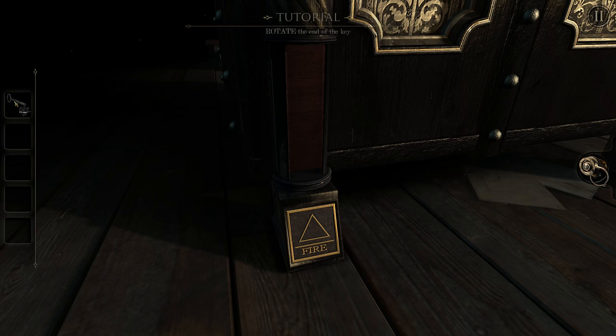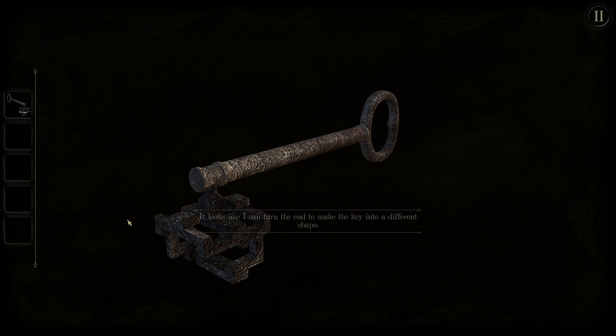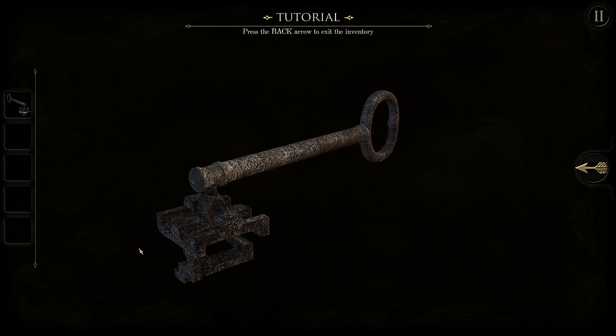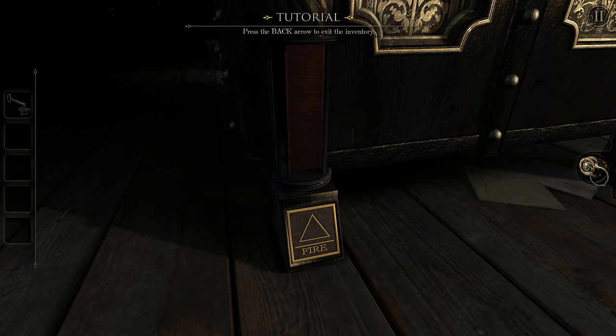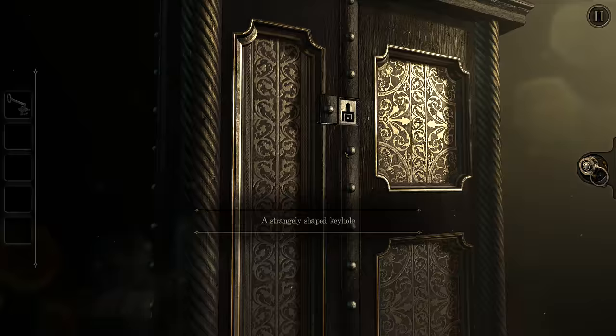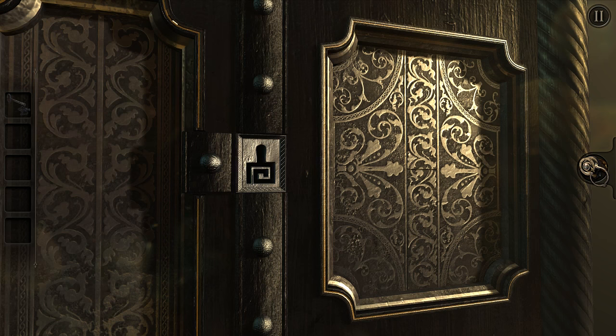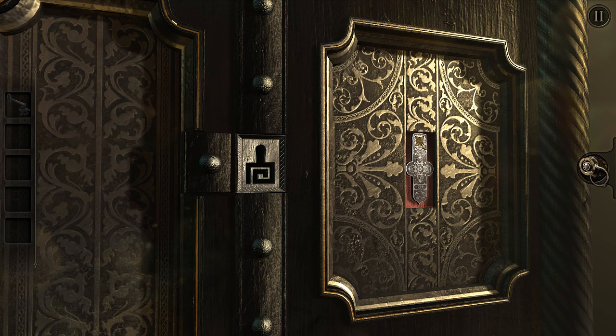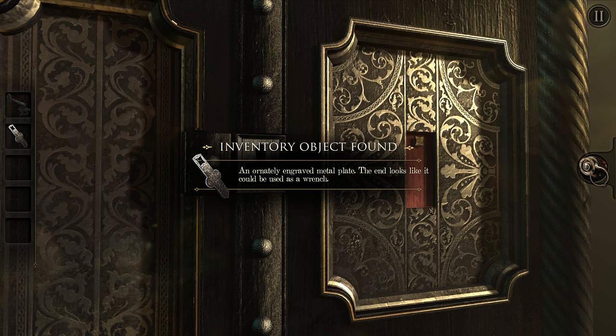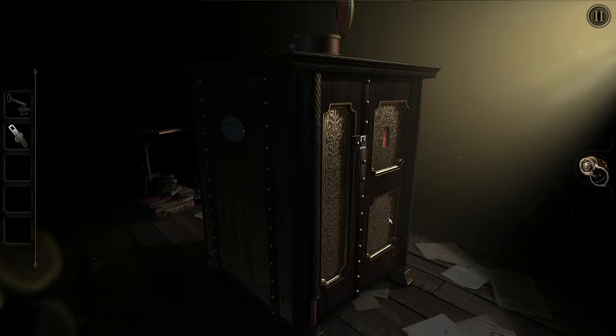There's something unusual about this key — I should take a closer look. Looks like I can turn the end of the key, so we can change the shape of it. It only seems to rotate into two directions. This looks like it fits the shape we saw in the hole — in the wall, up here. Do I drag it? There we go. An ornately engraved metal plate — the end looks like it could be used as a wrench. I haven't even looked at the other two sides of this box yet, and I'm immediately finding stuff related to what I was looking at earlier.